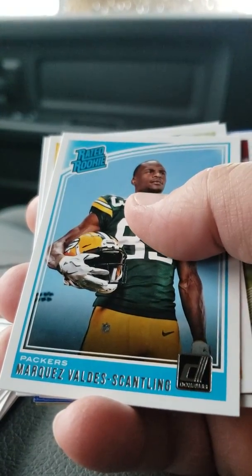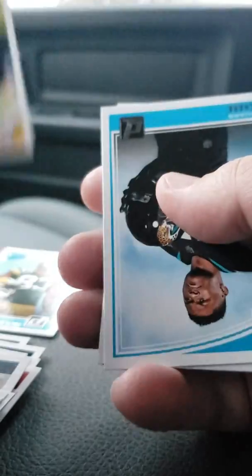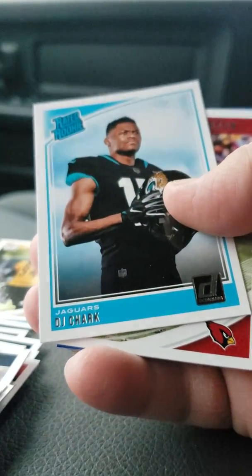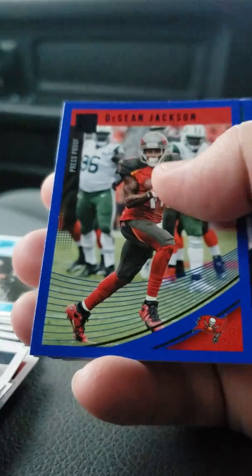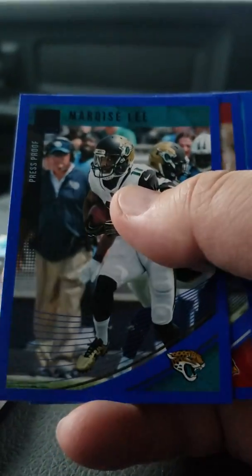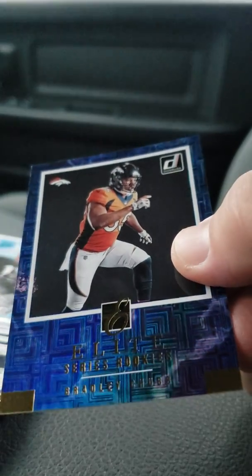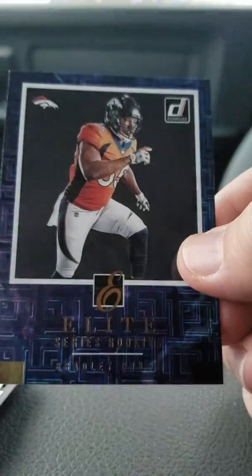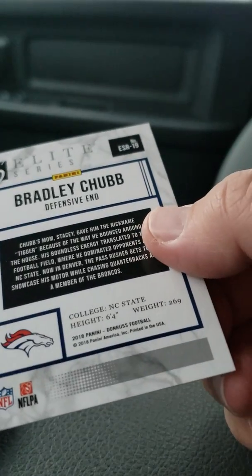Now getting to the insert cards — pulling from the back first. We've got a rookie of Marquez Valdes-Scantling, Terrell Edmonds rookie card, DJ Chark rookie, Patrick Peterson, and a press proof of Deshaun Jackson. Insert cards include Marquise Lee, Sam Bradford, and a press proof of Nyheim Hines. We've also got a Donruss Elite Series card — Bradley Chubb, Elite Series rookie. That's a nice looking card, though not numbered.